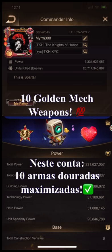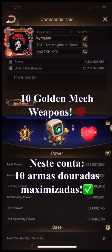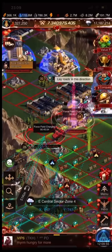In summary, this account has 10 golden weapons with damage and might. Has a diversity of effects — damage and might — on all 10 weapons. Now let's go for some action.